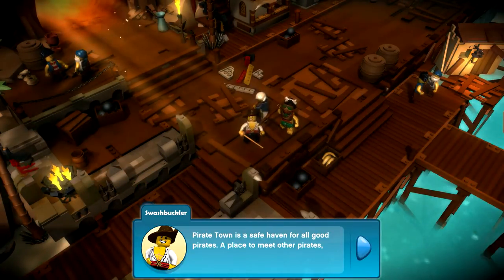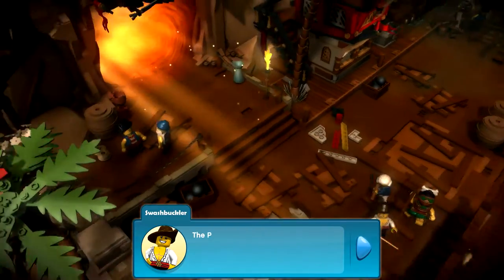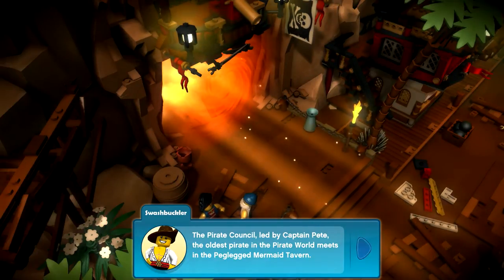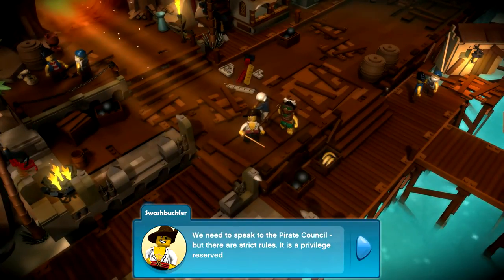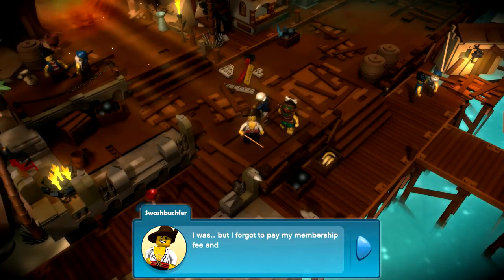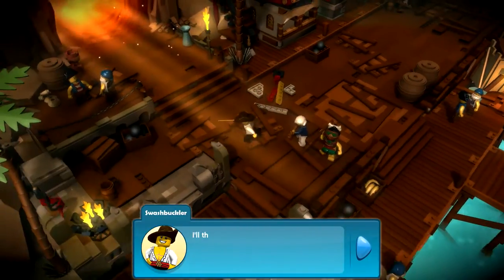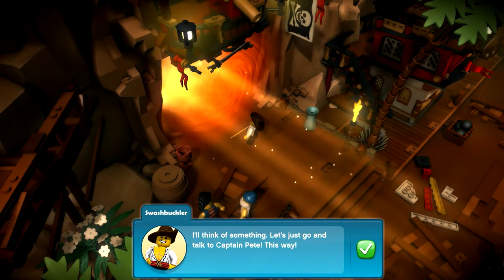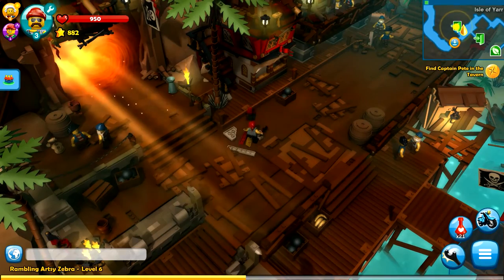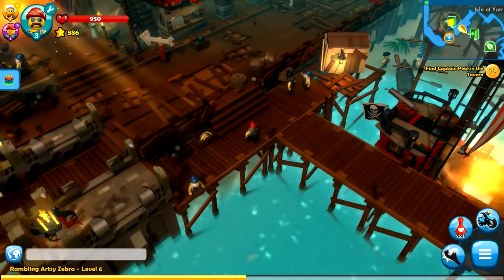Pirate Town is a safe haven for all good pirates - a place to meet other pirates, to buy treasure, plan adventures, and treasure. It's like a YMCA for pirates. The Pirate Council, led by Captain Pete, the oldest pirate in the pirate world, meets in the Peg-Legged Mermaid Tavern. We need to speak to the Pirate Council, but it is a privilege reserved to pirate captains. We can't quite go find Captain Pete just yet - we'll do that in the next episode.